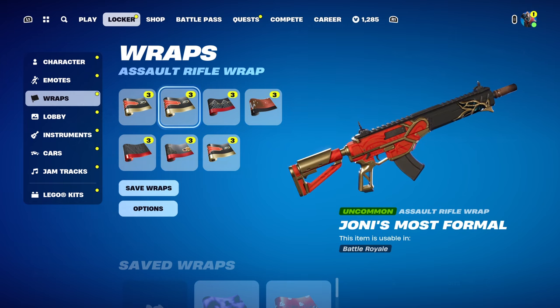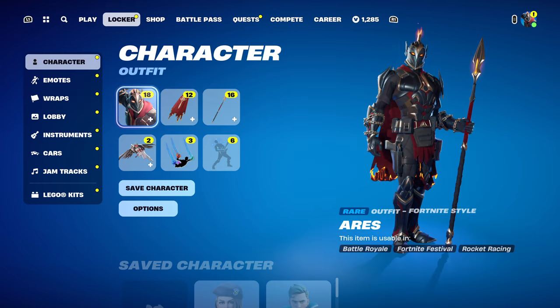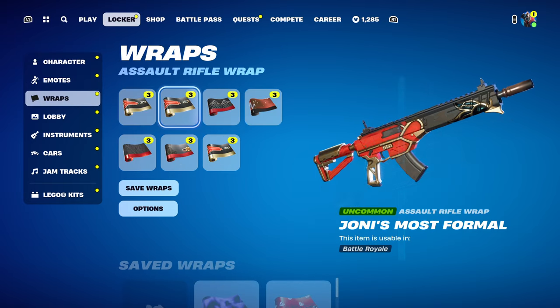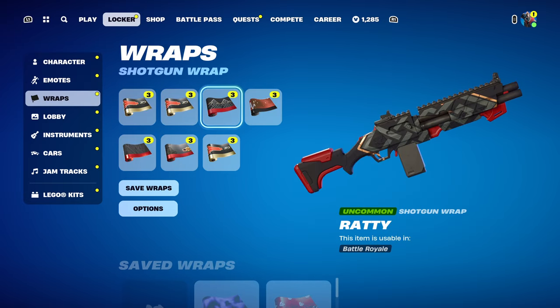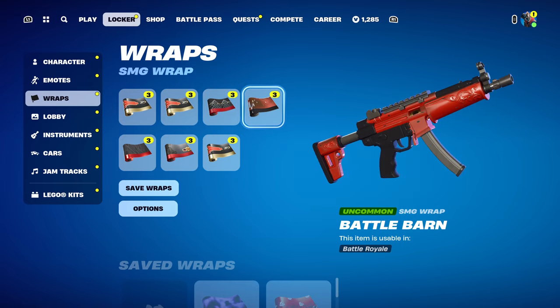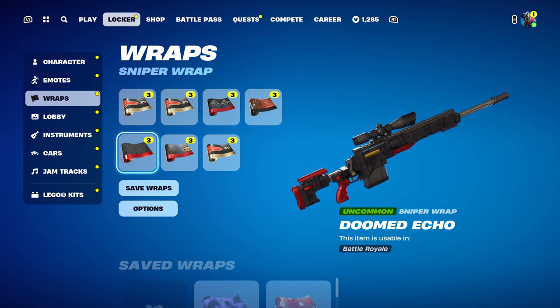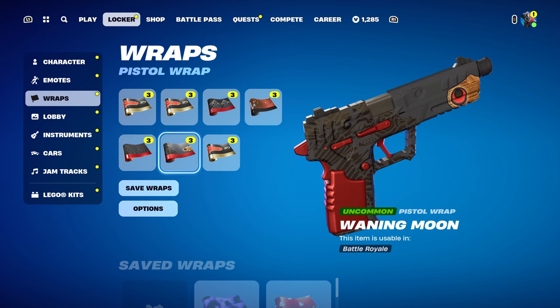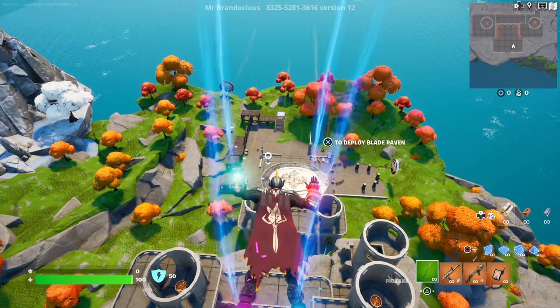As for wraps, Red Joni's Mosaic is red, but when you see it in-game compared to this skin's red it won't match — the skin is more of a dark, blood red. I went with Ratty to see how that looks, then there's Battle Barn, Doomed Echo which could work pretty well, and Waning Moon. One of those should work — we'll compare and contrast.